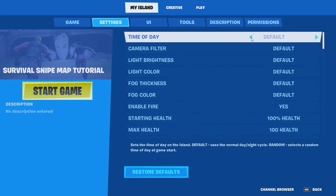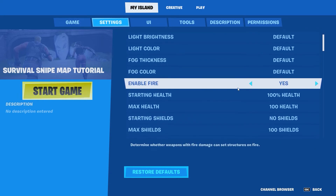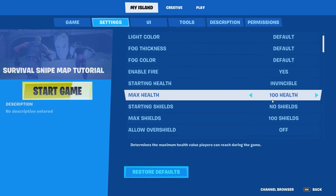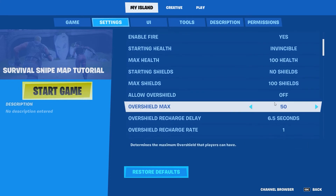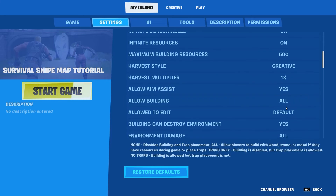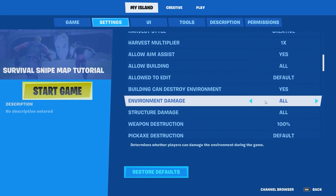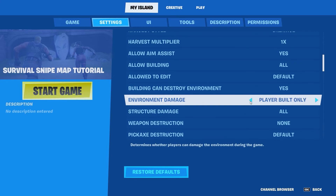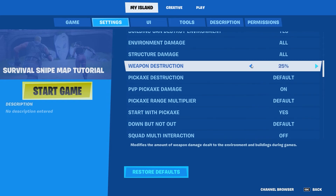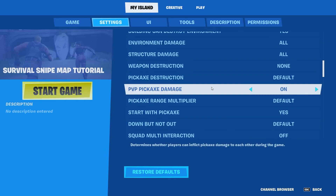Now we're going into settings and we're going to change the time of day to something more daylight — 2 p.m. We're also going to go to starting health: invincible, so that we're never going to die. We're going to put infinite ammo on, infinite consumables on. Environment damage — we're going to turn this off. And we're going to change structure damage to none, and weapon destruction to none, so that people can't destroy our builds or the environment when they're shooting.